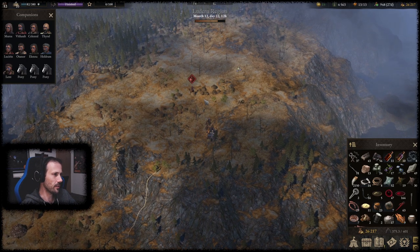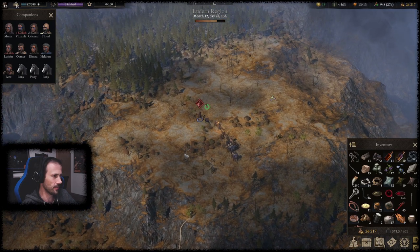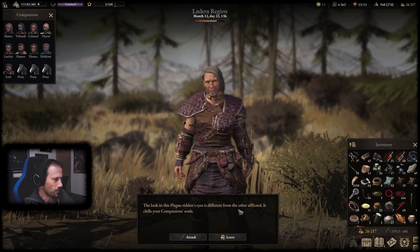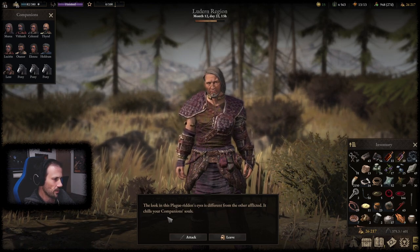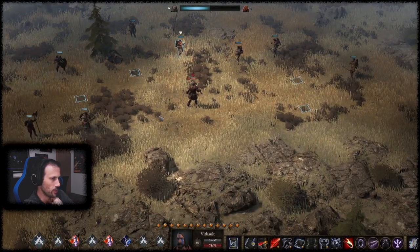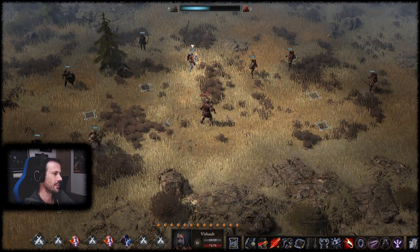But now, let's check out Master Tracker Beyond. The look in this plague-ridden ice is different from the other afflicted — it chills your company in cells. An unusually powerful plague-ridden is brawling the lands of Ludlun. The guard fears that he will spread the plague across the entire region. Level 11 — wow. He has some interesting skills. I had one try before, but the game crashed, so let's try again.